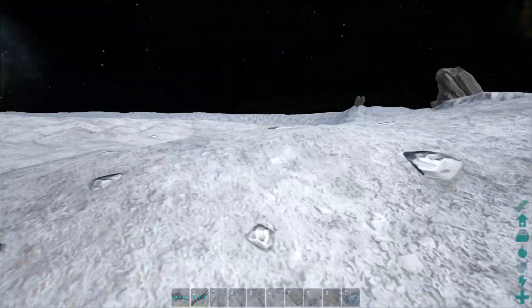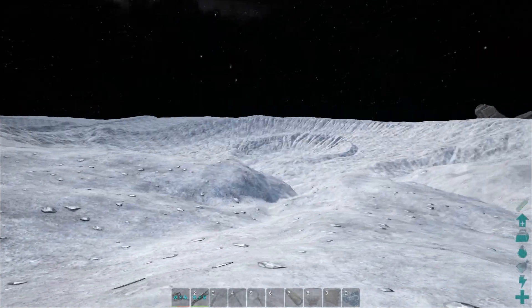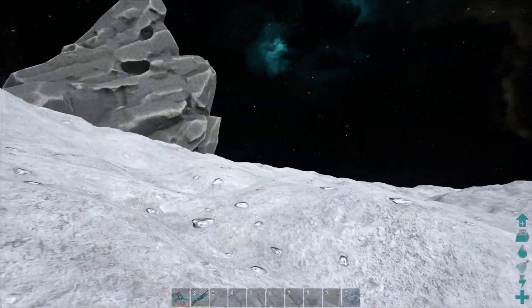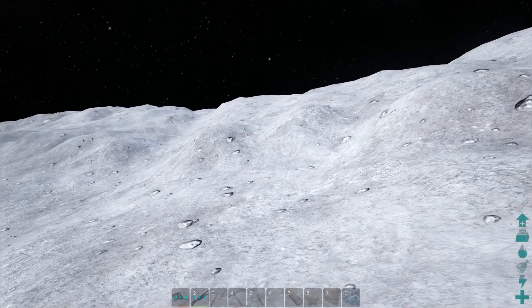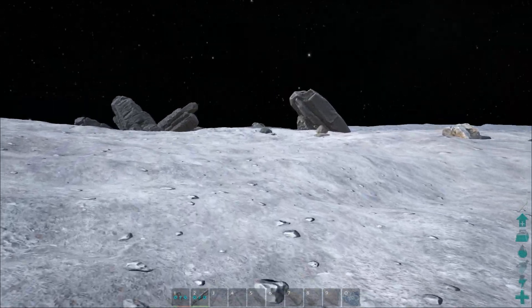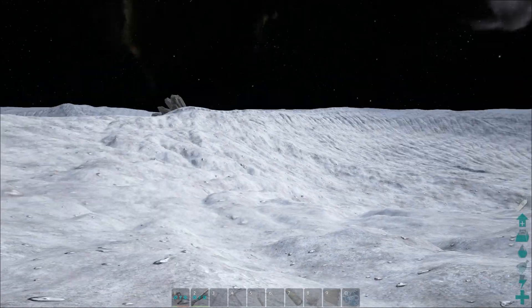Where are we going? I don't even know. There should be things — okay, we're going to go over this crater and see if we can find anything. Because there's nothing out here. Once you get out of that little crater I was in, there's just nothing. So maybe once we get over this wall we'll find something. There are some rocks at least — this place was devoid of all rocks.